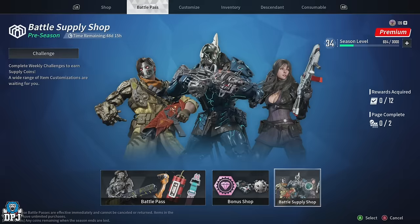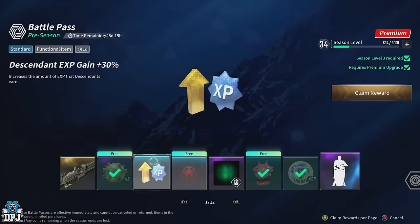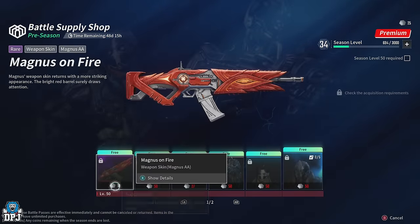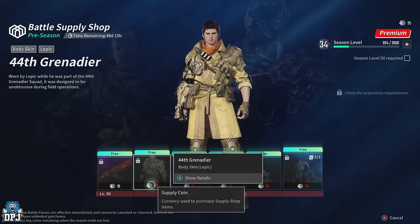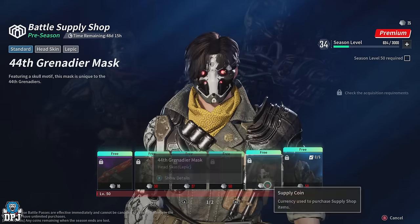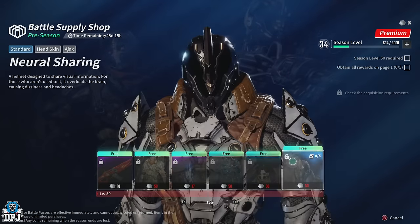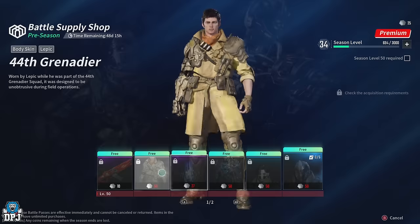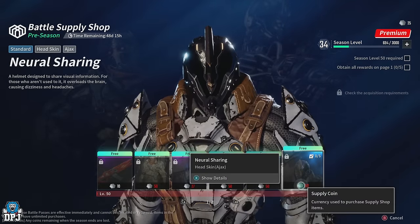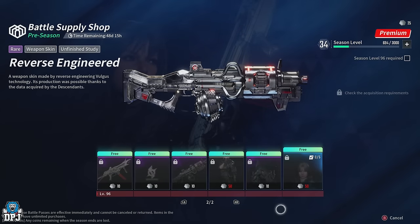When you've got enough Supply Coins by doing these challenges, you can go back to the Battle Supply Shop. Once you hit level 50 on your Battle Pass, these items unlock for you to purchase with Supply Coins. Note that some are 50 Supply Coins each, and you have to unlock all five items to unlock the bonus one — so you'll need quite a lot.